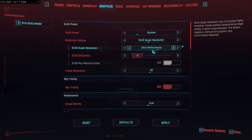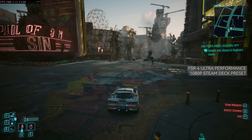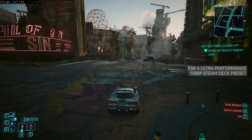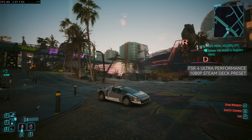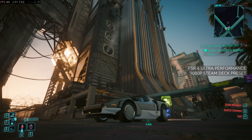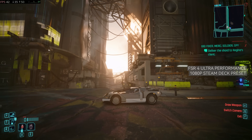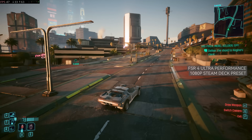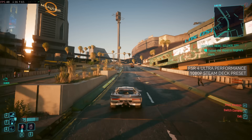Now let's test ultra performance mode, upscaling from 360p to 1080p. I'm not sure how this will look on YouTube with compression, but in person it's way better than I expected. The image is still clean, but a bit too soft for my taste, so I bumped the sharpness slider in the settings to 0.5 and now it feels just right. It's hard to believe this is upscaled from 360p. There's some slight shimmering if you look closely, but nothing like what we saw with FSR 3. We're now in the low 40s FPS in Dogtown, and in less demanding areas it's a lot closer to 50fps. This is with the Steam Deck preset, which uses mostly medium to high graphic settings.